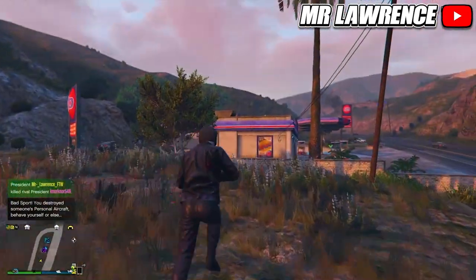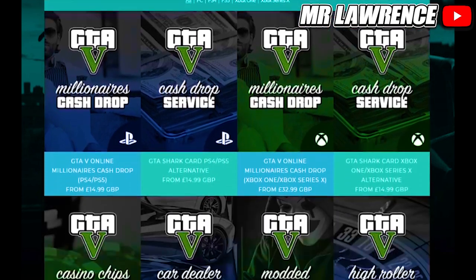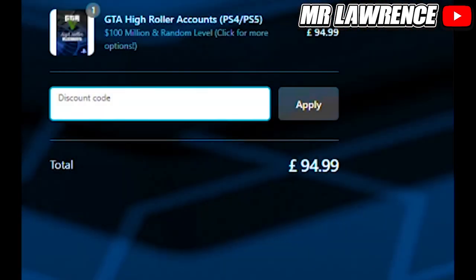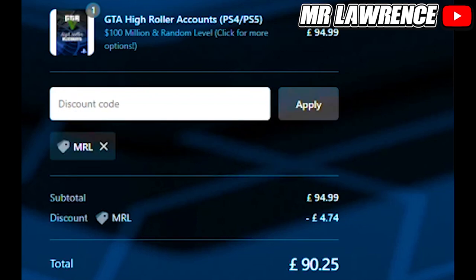Before we begin, check out Digizani for fast, cheap, and reliable GTA services. You can also use my code MRL for a five percent discount on your order. Other links will be in the description below, so check them out and let's get straight into the video.